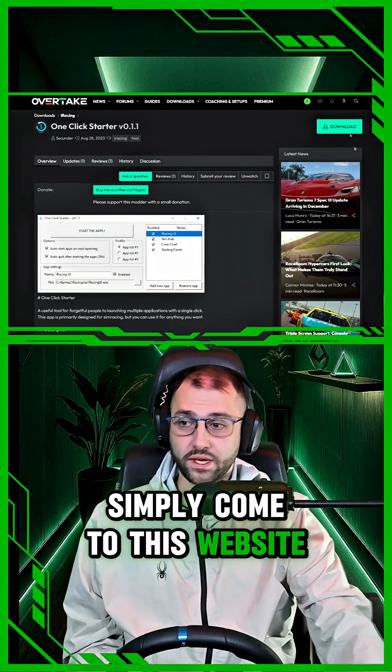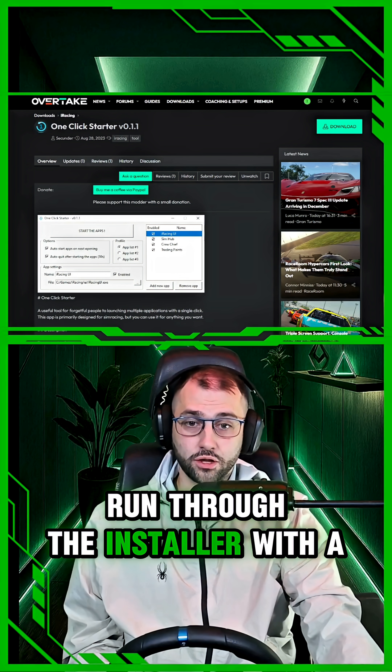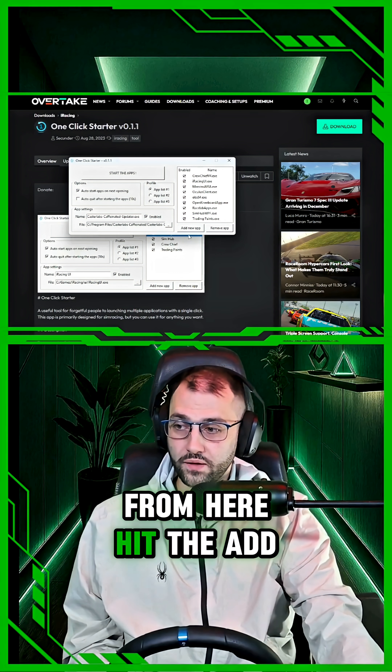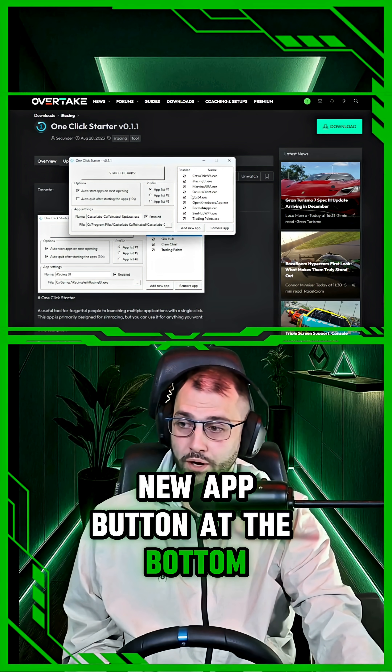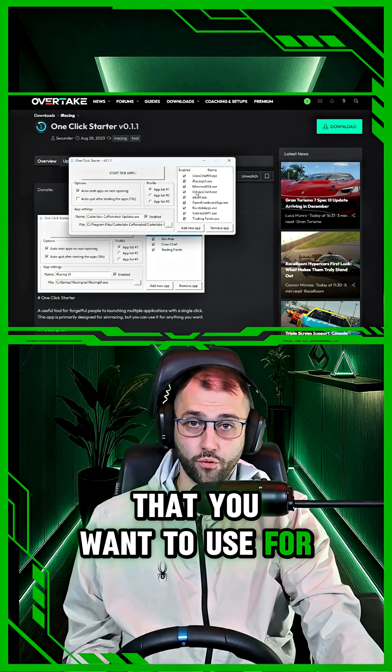Simply come to this website and find the big blue download button at the top, run through the installer with a few simple easy steps, and you'll then get the program. From here, hit the add new app button at the bottom, and go ahead and add all of the executables that you want to use for your game.